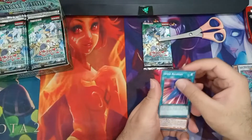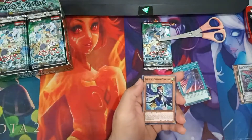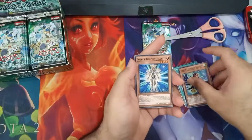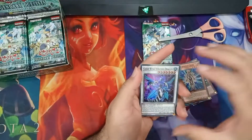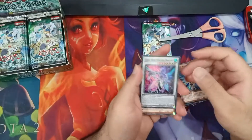I saw a white card - a Synchro Summon card. Could it be a Ghost Rare? Noble Knight Joanne. Crystal Wing - super rare again. Crystal Wing. What? I've already got two Super Rare Crystal Wings.